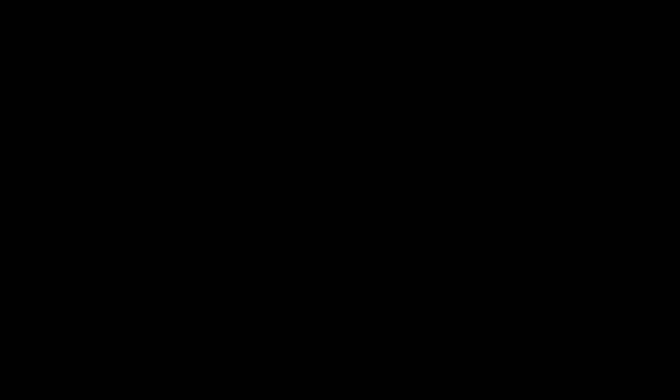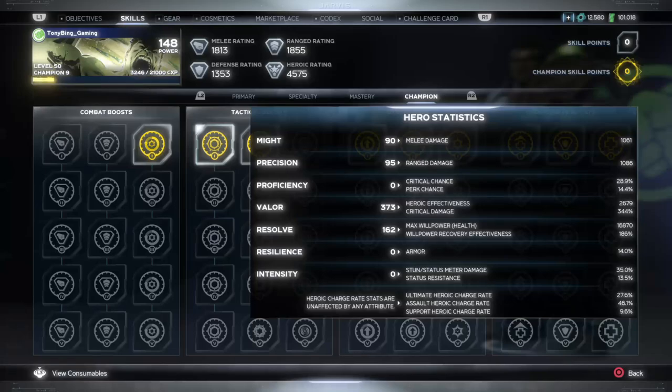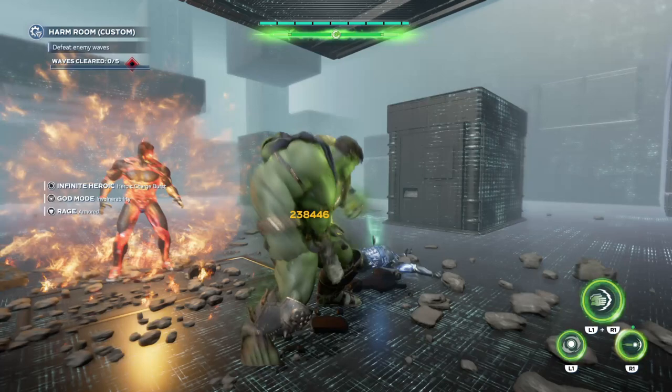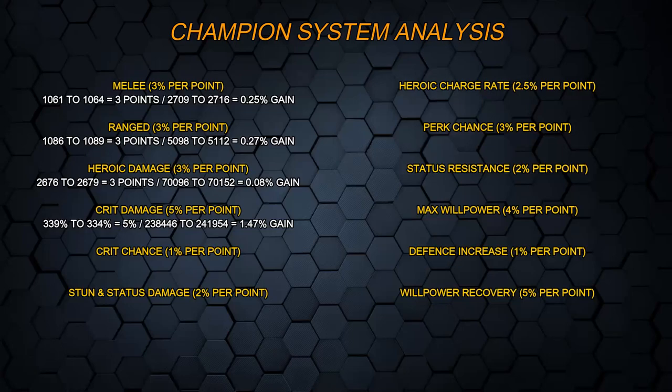Let's look at crit damage now. It's currently sitting at 339%, and after the upgrade it jumps up to 344%. I'll admit I'm not massively confident in how crit damage should actually scale — math really isn't my strong point — but the way this works out, on the stat sheet it shows a flat 5% gain, while damage numbers wise in-game I'm not sure if that should equate to a flat 5% damage. Let me know if you're a math person in the comments. Regardless, what we're getting is a 1.47% gain — certainly higher than the other ones. Let me know in the comments how this should scale and if it sounds right.